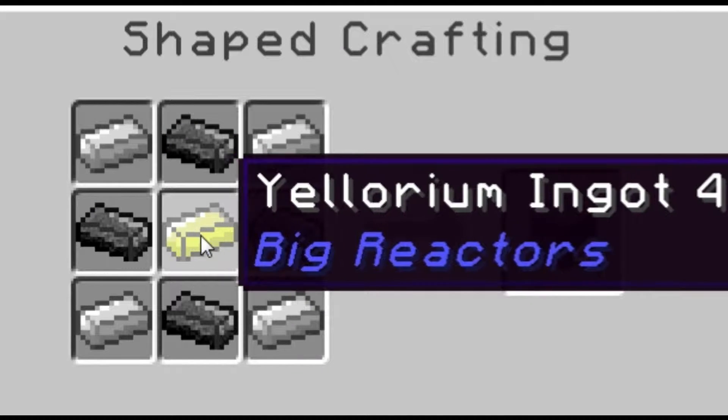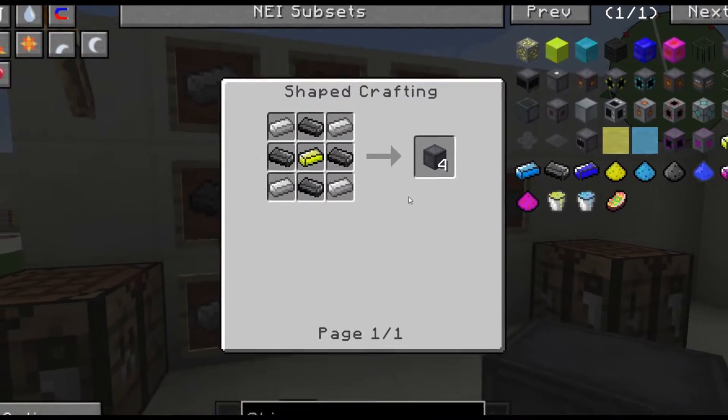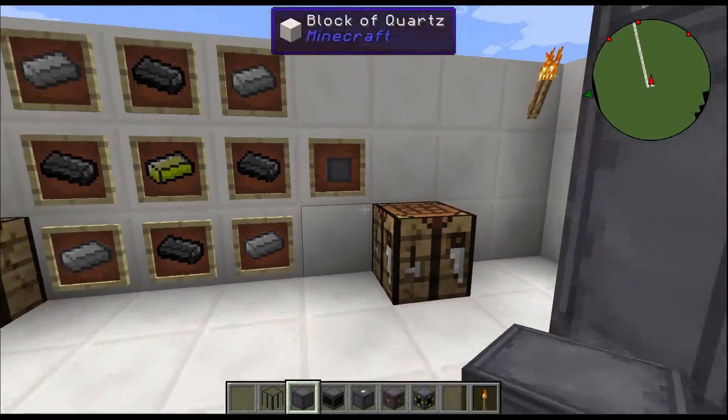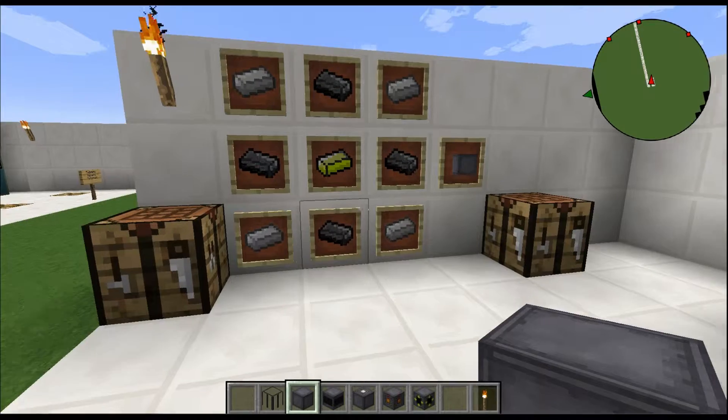You're going to need a graphite bar in a diamond pattern, and you're going to need a yellow ream ingot in the middle — that's going to give you four reactor casings. The reason it gives you four, I think, is because all the specialty blocks — like the fuel rod — need reactor casings in order to make their particular block.